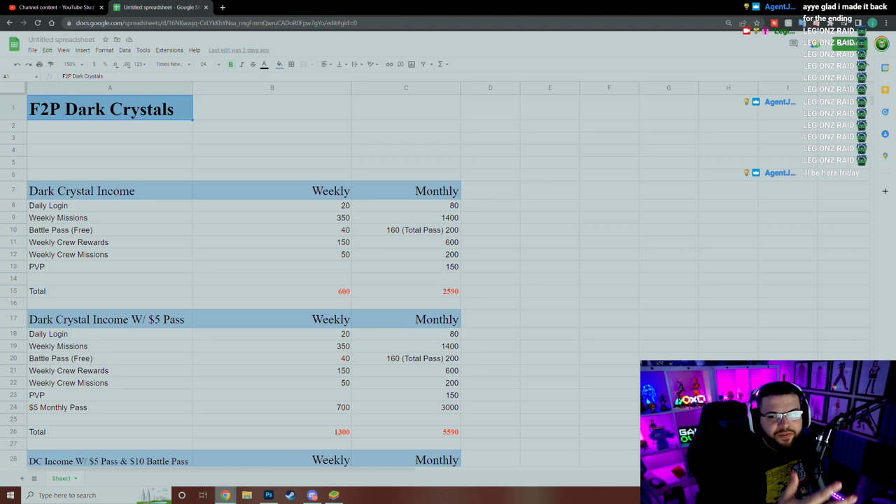All right, as you can see it's a rough-looking list — I made this pretty quickly. What we have here is a free-to-play dark crystal breakdown. If you're strictly free-to-play and don't get any battle passes or monthly passes — the five-dollar monthly pass gives 100 dark crystals a day, the battle pass gives an accumulative amount of dark crystals and other things — we'll go over that after.